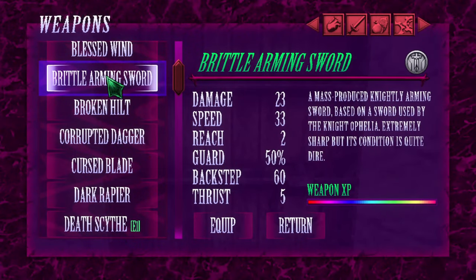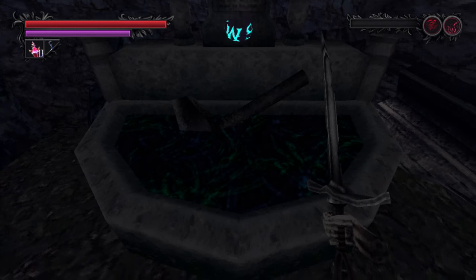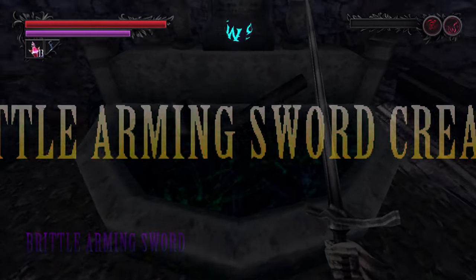The Brittle Arming Sword is also true to its name — yes, it can do a lot of damage, but it's brittle and breaks. In order to repair it, you need to bring it to the Smith's Grave inside of Wings Rest.